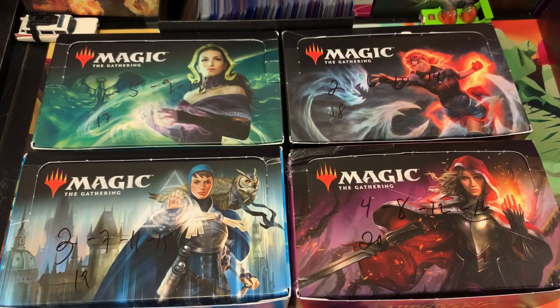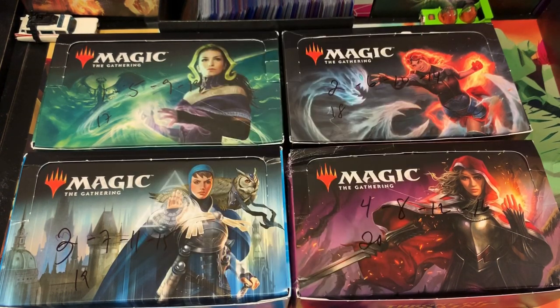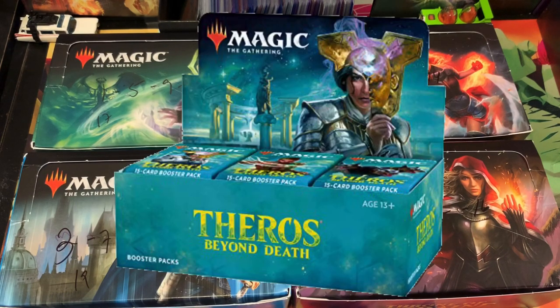We are two patrons short, because one patron actually moved from the five packs to the actual box, and that is Mr. Oscar — thank you very much. He's actually wanting to open a box of Ixalan. And I will be opening a box for my first and long-time patron, Mr. Delano. He will be wanting to open a box of Theros Beyond Death.